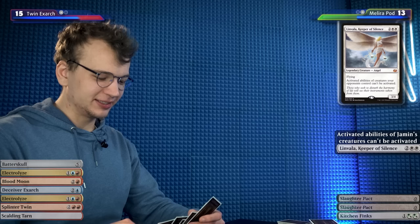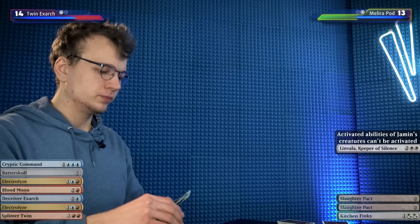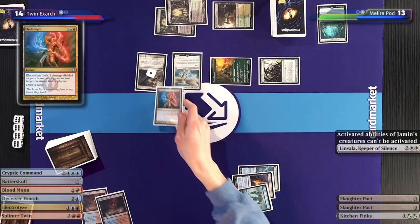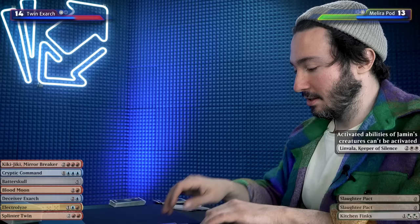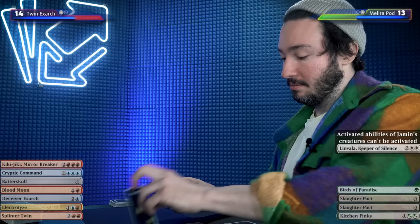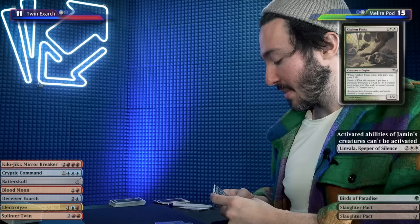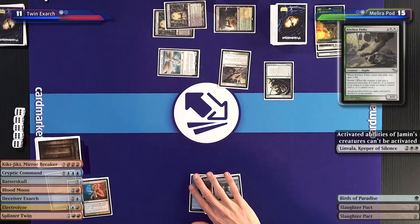I will draw and might as well attack you for three — no Exalted. Down to eleven. I'll run out good old trusty Kitchen Finks. The turn is yours — no fourth land, Carl? There's a glimmer, a glimmer of hope. I don't see any fourth lands on your side either. Well, you haven't had a turn yet. Now I'm gonna play a fourth land. The question is how do I turn this glimmer into full-on sunlight? And that Birthing Pod on the board — it's an eliminator of glimmers.